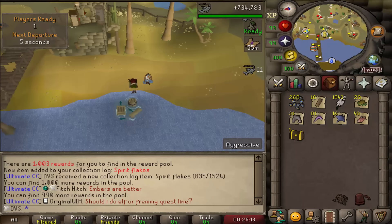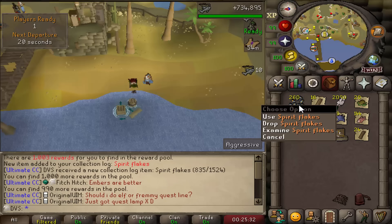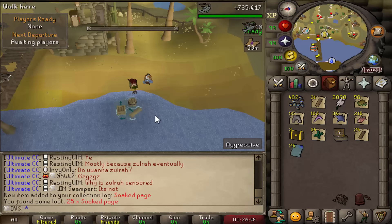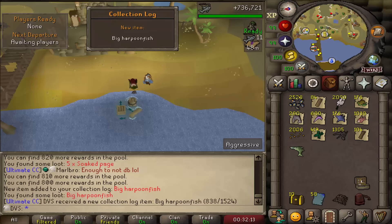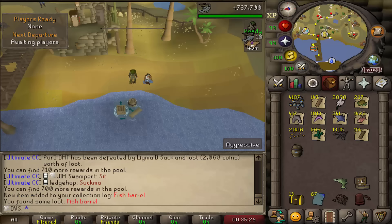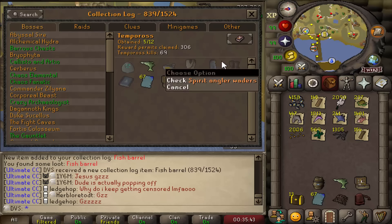Tackle box right away at 1 in 400 — nice. Also getting spirit flakes, which you use to upgrade the angler outfit into the spirit angler outfit. Soaked pages drop at 1 in 53. Then a big harpoon fish at 1 in 1,600 — only 200 searches in. Fish barrel at 300 searches. At 306 searches: 5 out of 12 items, and with the spirit flakes I have for four more pieces — technically 9 out of 12 items already.